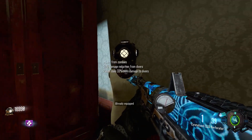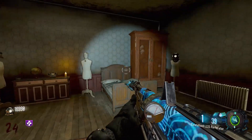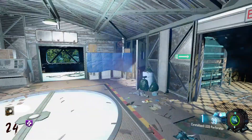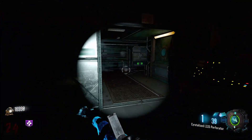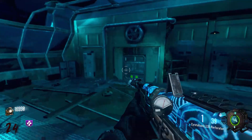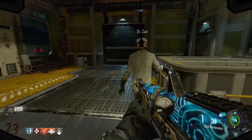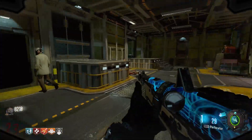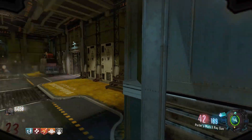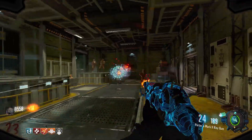This next one is visually probably my favorite and it comes with awesome perks. This is a diver helmet — it will allow you to take an extra hit of health from zombies, a 50% damage reduction from diver bosses, and you'll do 33% more damage to those divers, which is great because they can be very tanky. This one isn't very easy — it's going to take a lot of work. I'd only recommend it if you're progressing through the main easter egg. You're going to need to progress until the point where you escort Yuri and get the crystal.